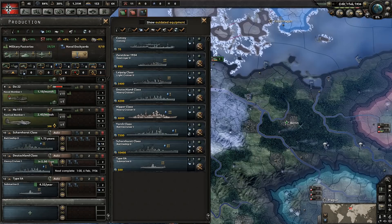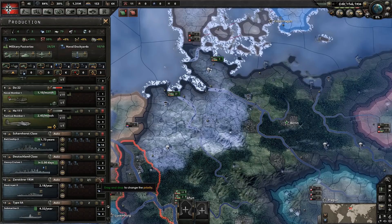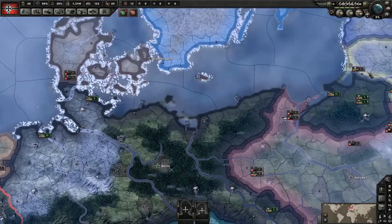We have battleships, heavy cruisers, and submarines going. We were building some old destroyers, so let's get a better destroyer going and put all those dockyards into that. And we'll go ahead and get the ships moving toward port — just in case it affects the civil war split, ships might be affected.